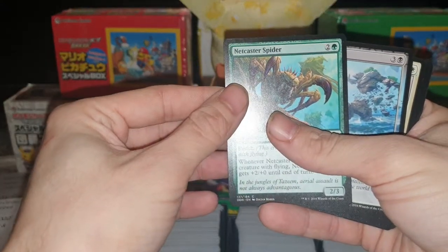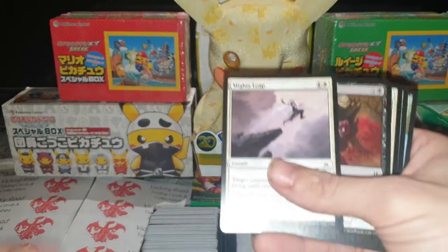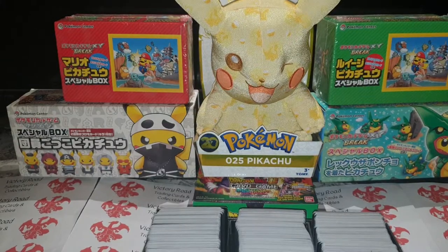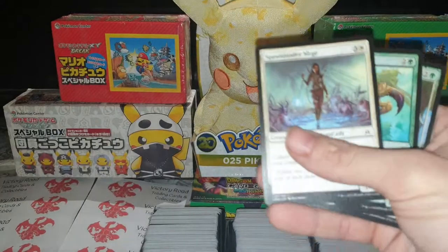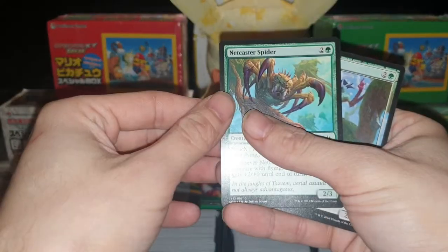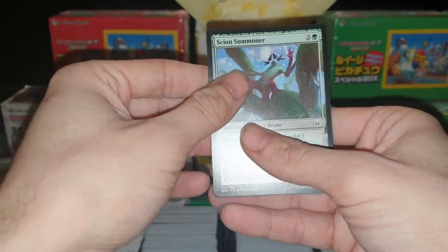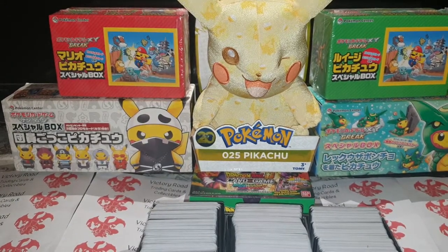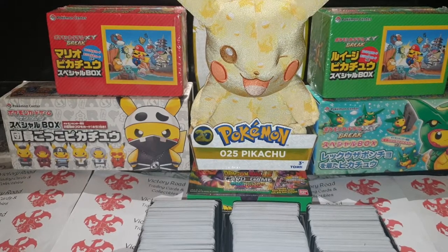Netcaster Spider, Oblivion Strike, Mighty Leap, Untamed Hunger, Spawnbinder Mage, Netcaster Spider, and a Scion Summoner.